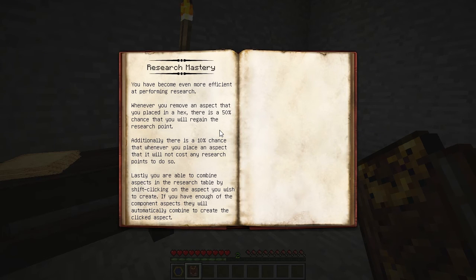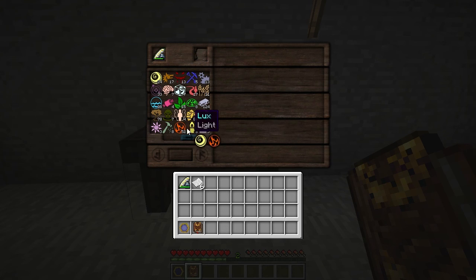Research Mastery makes us even more efficient at doing research. Now, if I remove a bad aspect, there's a 1 in 2 chance I'll get the point back. Also, there's a 10% chance that it won't take any points at all when I place it in a table. That's pretty useful. Also, we can now combine aspects by shift-clicking, and they will automatically create that aspect. So instead of doing Air and Ignis to make Lux, I can shift-click on Lux to get more.